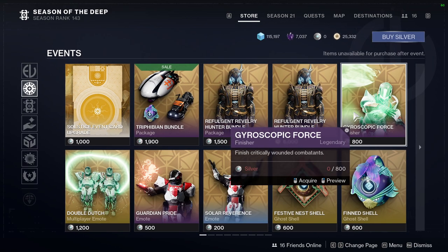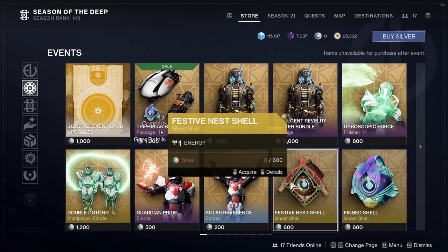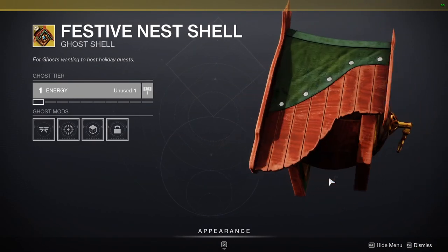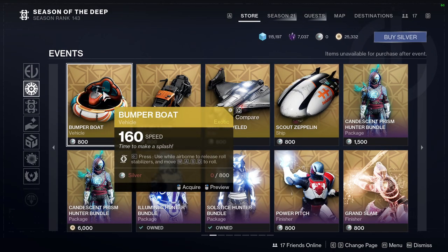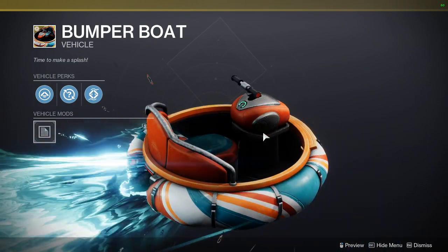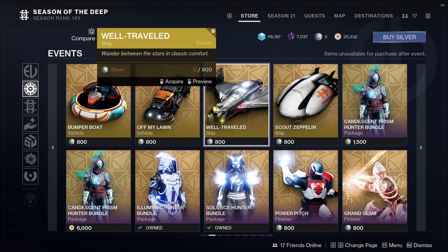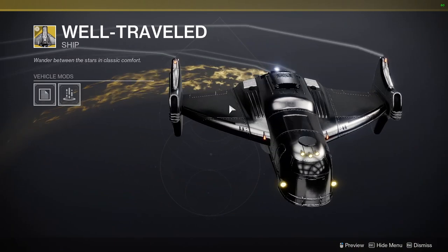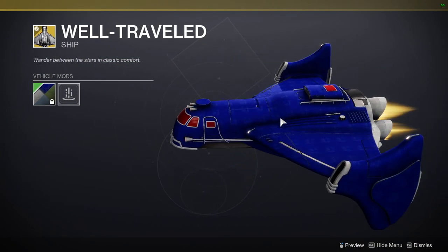We have Gyroscopic Force, Double Dutch, Guardian Pride, Solar Reverence, Festival, Festive Nest shell — which is not bad, I actually do think it's pretty cool. We have Bumper Boat, which I actually kind of want this one. Oh my God, I kind of want this one so badly. That's actually not bad, it looks pretty cool.